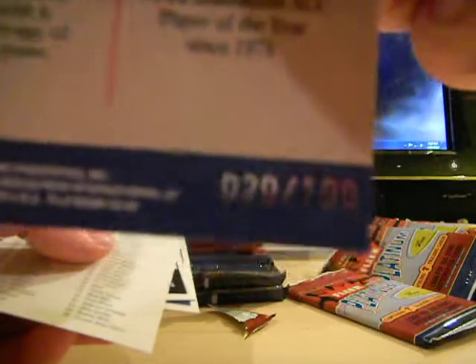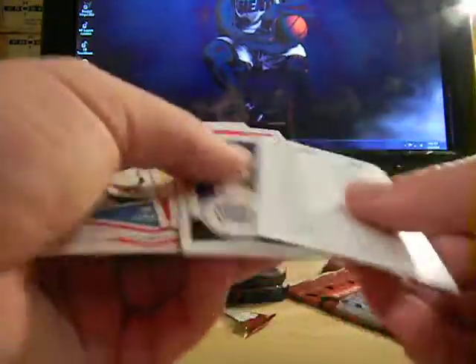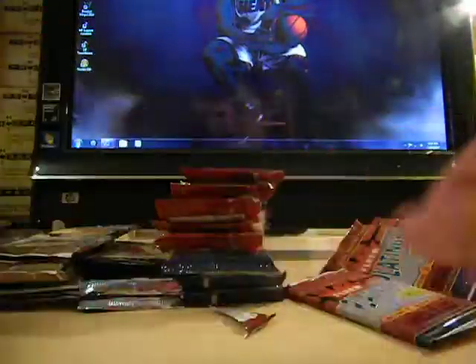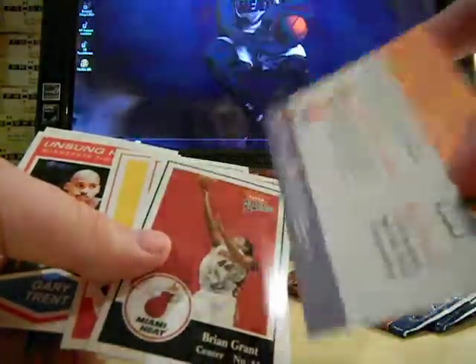We got a Fleer Platinum really weird card — and that's because it's numbered 20 out of 100. Very nice — Josh Howard, sorry. That's a rookie, Platinum rookie. Josh Howard, not bad. Good stuff. This is the guy who haunts me — the other one. Carburacapa. I don't even know if he played a year in the NBA.